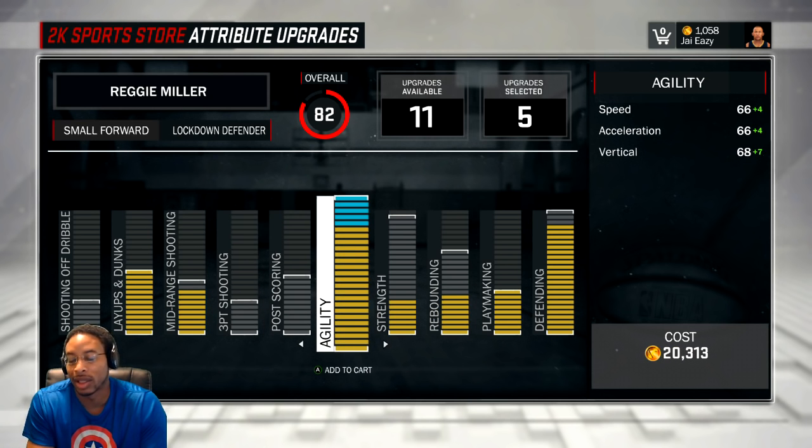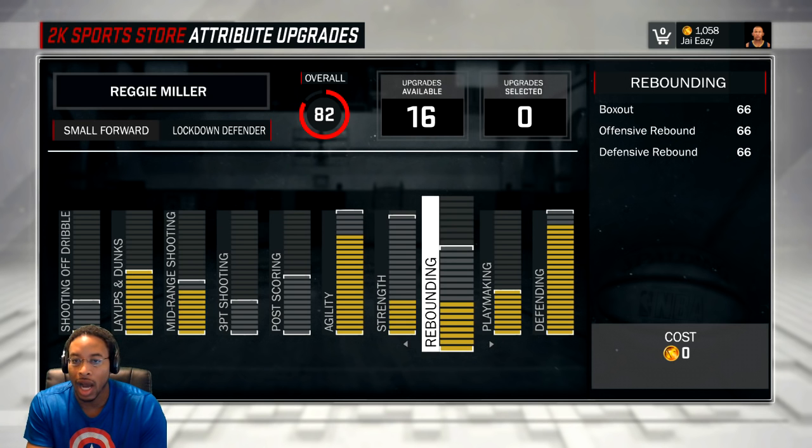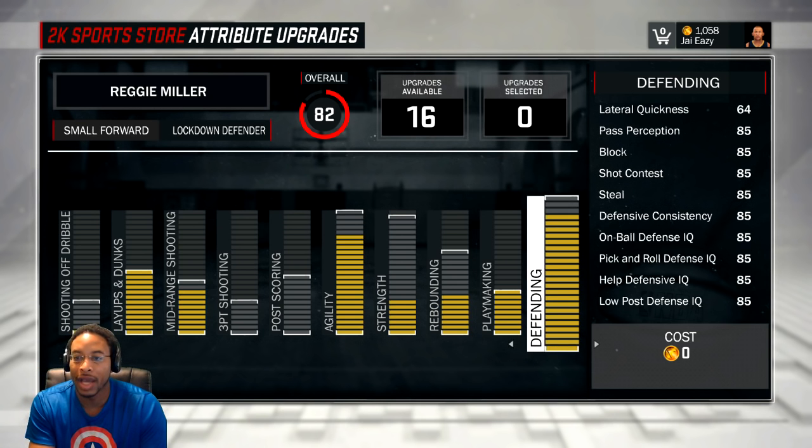Agility I am going to max out — it just costs 20 more grand to do it. Movement speed is at 66 and will cap out at 70. Vertical will cap out at around 75. We've got 5 bars so we need 5 more bars. Strength I'm at 56 right now. Rebounding I'm at 66 — as soon as I get enough points I'm going to put that up. Playmaking I put all the way up because I just don't want to lose the ball. I needed my passing accuracy to be at least 60. And defense, I have 3 from the top. So that's the beginning build — I feel like this is probably the best beginning build.